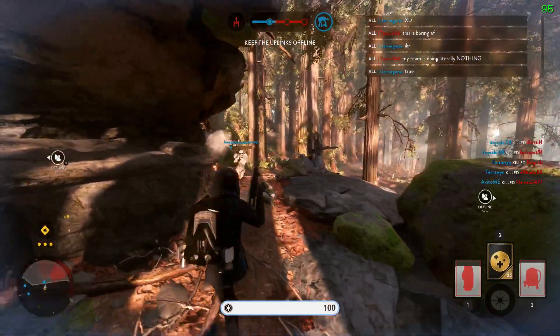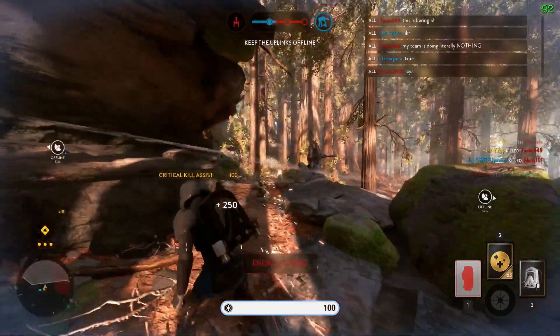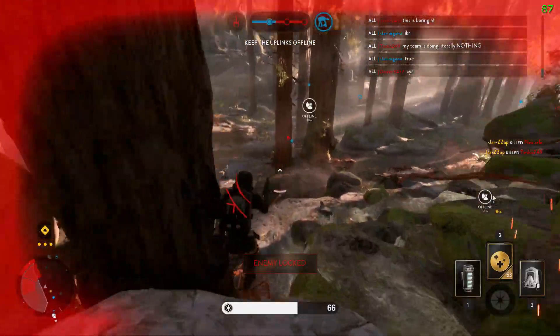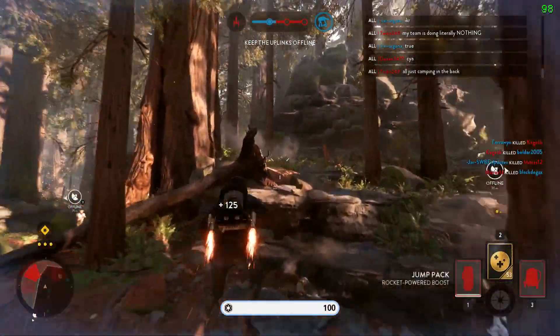In terms of the 3rd star card, you could also exchange that for whatever you want, but I simply can't play without the mobility that the Jump Pack gives. On more indoors maps such as Jabba's Palace, I could however see myself switching it out for a thermal detonator or scatter gun.